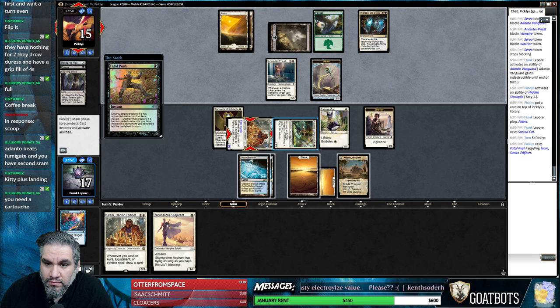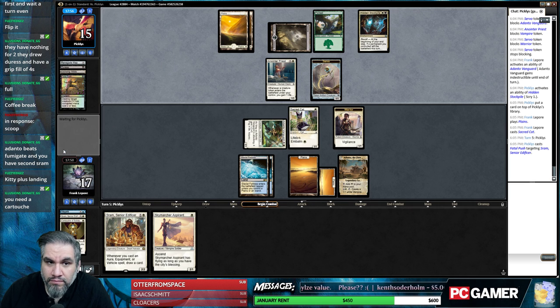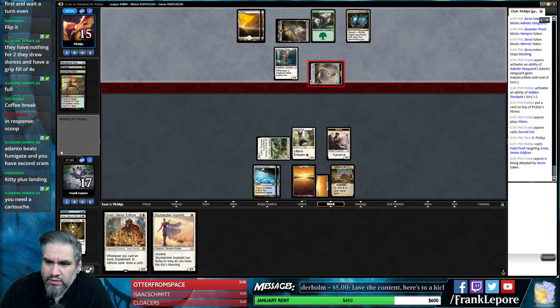Fatal Push. That is not a land Fumigate at all. All right, good to know. The problem is it doesn't tell us they don't have a Fumigate - it just says that they don't have one right now. Interesting. Yeah, I'll just take one.